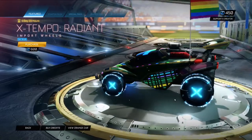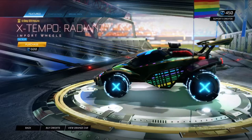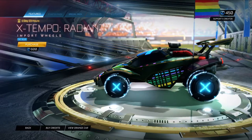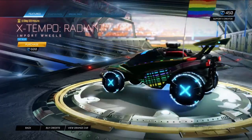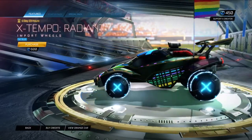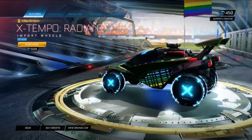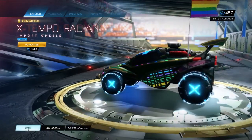X-Tempo Radiant in Sky Blue. I feel like, didn't we see Radiance like the other day? Oh, it was X-Tempo — it wound up in Radiance. It was definitely X-Tempo wheels though not too long ago. Looked very nice. The Radiant effect works so well. The X-Tempo wheels are kind of boring to me, but the Radiant variant is very, very nice. Sky Blue is a very nice color for it.